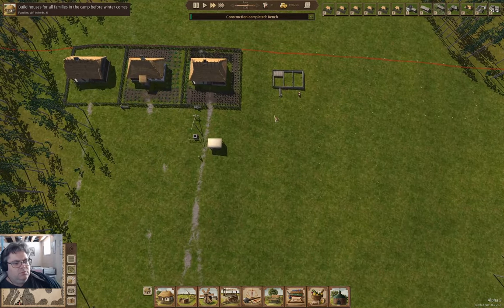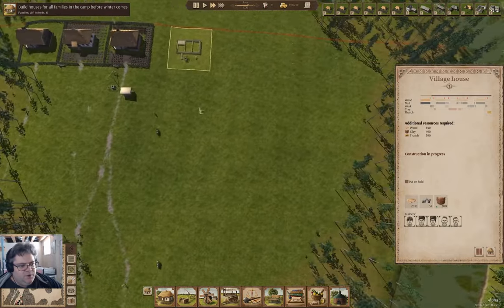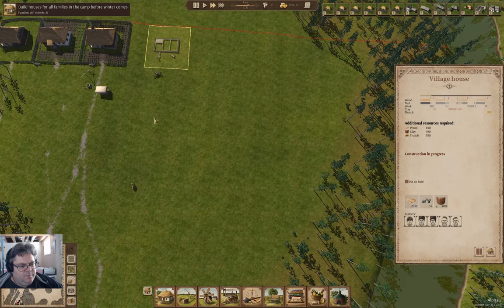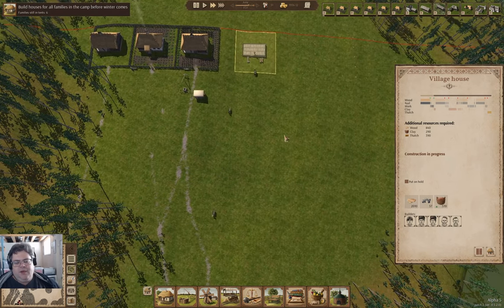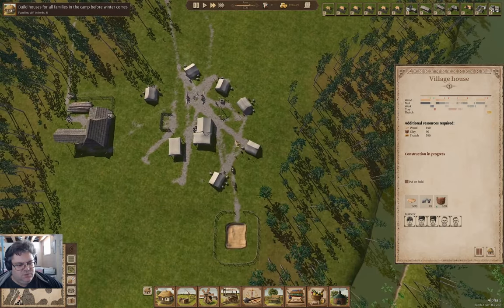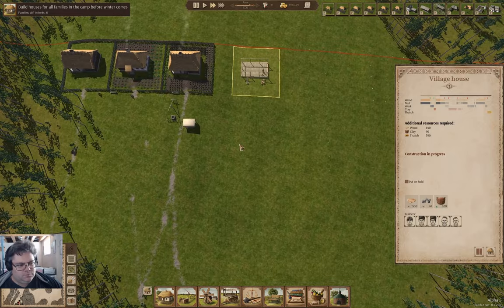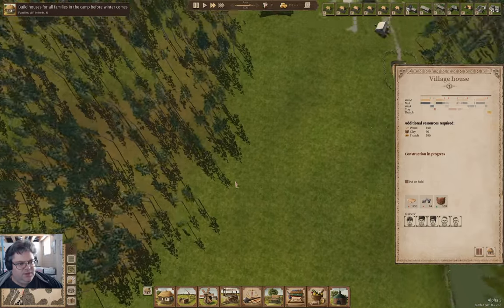I'm ultimately going to put in quite a few houses up here, and that will give a pretty decent initial workforce for a lot of things. We need six more houses built, and I think at the current construction pace we'll be okay on that.